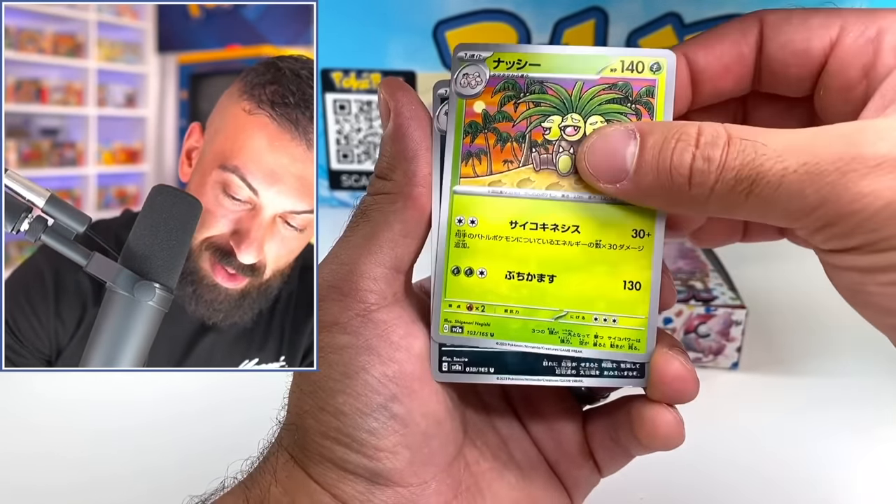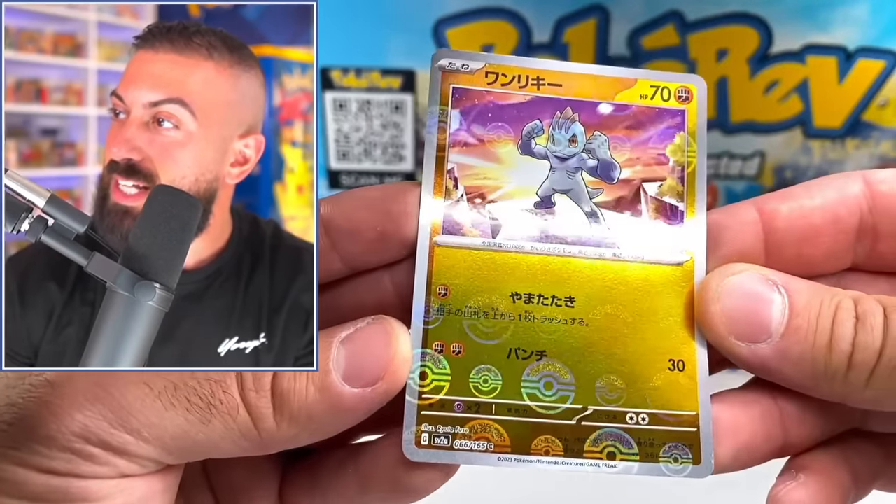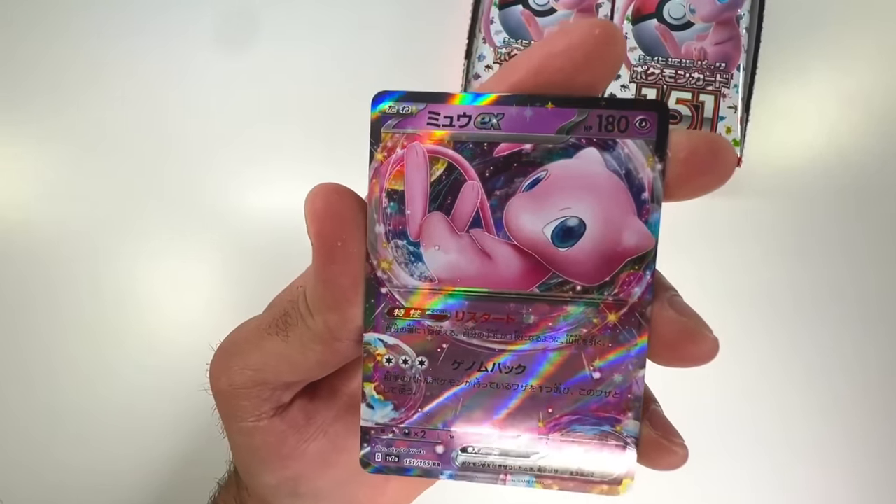The Exeggutor. Oh my God. I was not expecting these to look so sick. That's crazy. And of course, we got to take a peek at Mew. It's literally featured all over the packaging.